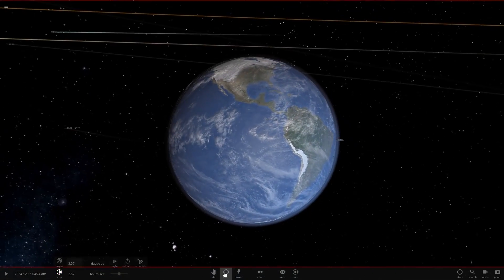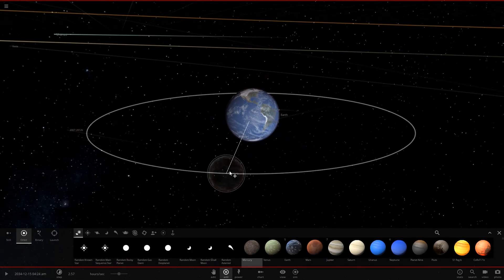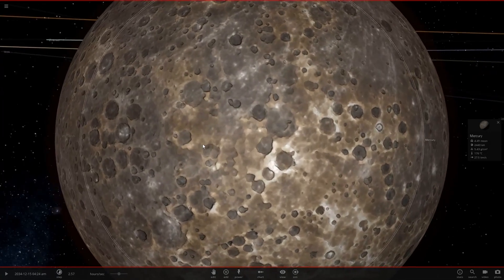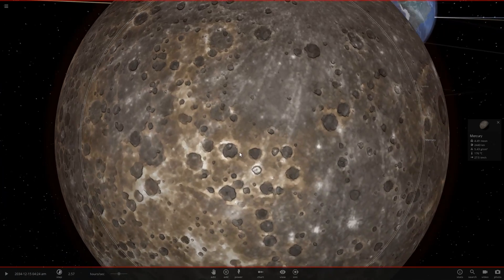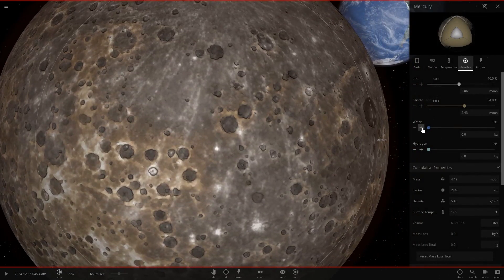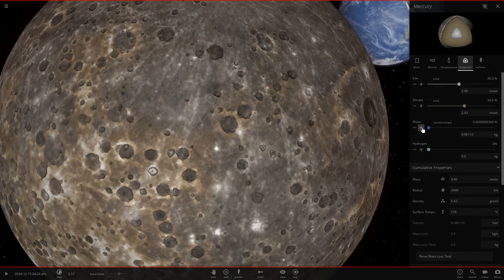Let's add another body that looks good — let's plop down Mercury. Look at Mercury: it has a full bump map, and you can very clearly see that there are pockets where the craters are. If we fill it with water we'll be able to see those craters fill up.